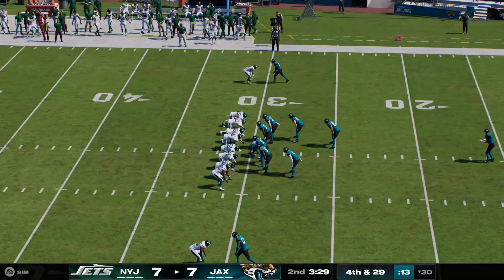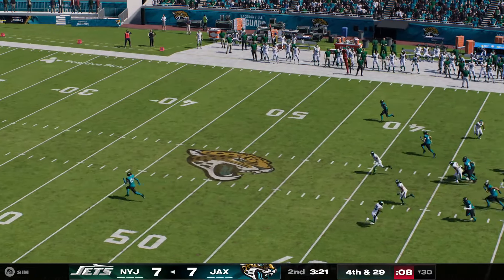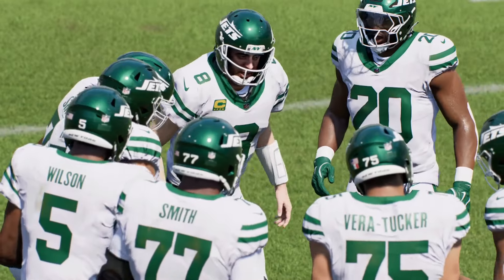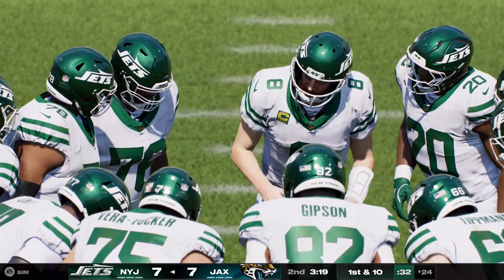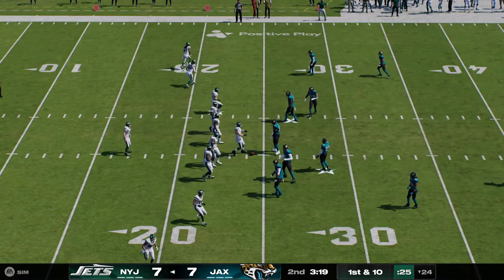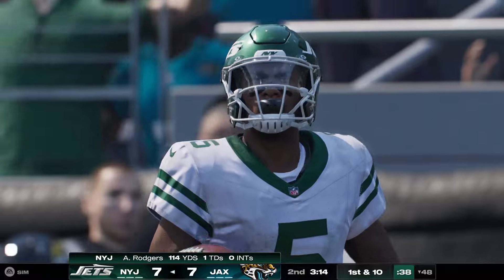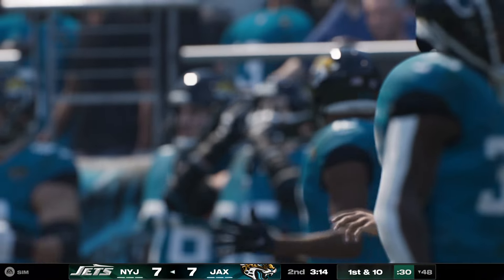On third and long, pressure gets to him again — Solomon Thomas drops him again for the second straight play, and it brings up fourth down. Many times when you talk about mobile quarterbacks, you get the sense that they feel they can get out of any bad situation, but they keep losing yardage and digging a hole they can't get out of. Logan Cook now to punt this one away — fair catch made at about the 23-yard line. Possession goes to the Jets.